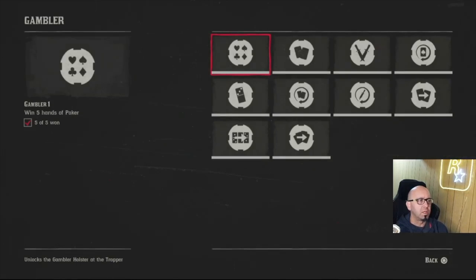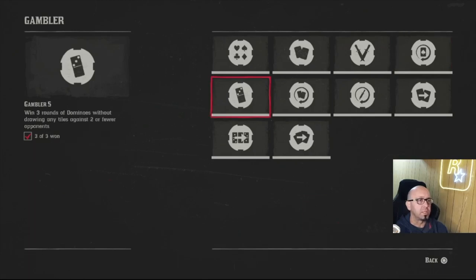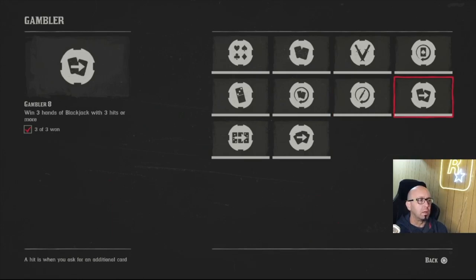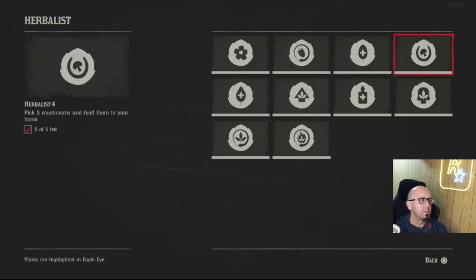Gambler challenges — five hands of poker is not too bad. Blackjack is the hardest. Five finger fillet was easy. Dominoes is hard — I don't really understand it. Blackjack dealer in every location. Five finger fillet wasn't too bad — you just don't want to do them all back to back because they get harder. Three hands of blackjack — oh, that was hard, that's super hard to do with three hits.